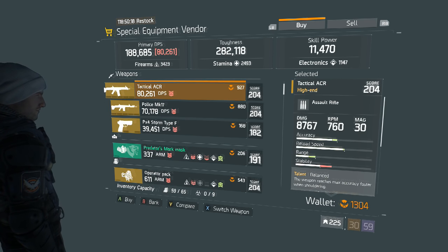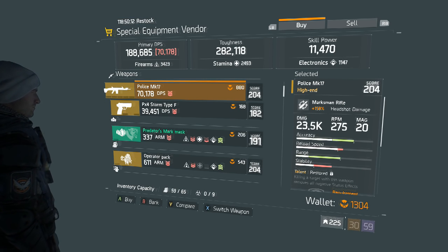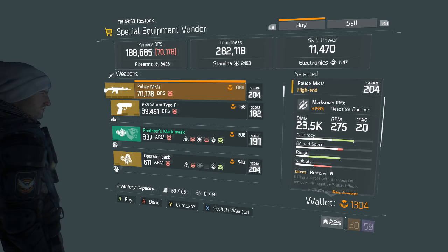And finally, our last weapon here at the Base — the Police MK17. 158% headshot damage, which really isn't all that bad for a 204, considering recently they've been very, very low. However, it has relatively low damage compared to other marksman rifles. Lower RPM at 275 rounds per minute with 20 in the magazine, unmodded. Great accuracy, decent reload, great range, decent stability — but the talents just don't help its cause. Restored, Unforgiving, and Meticulous — there really aren't any sniper rifle rolls here that help with handling or headshot damage. Why go for this when an M1A can give you 19 bullets, a faster rate of fire, more stability, and twice as much damage? To me, it's a no-brainer — a definite pass.